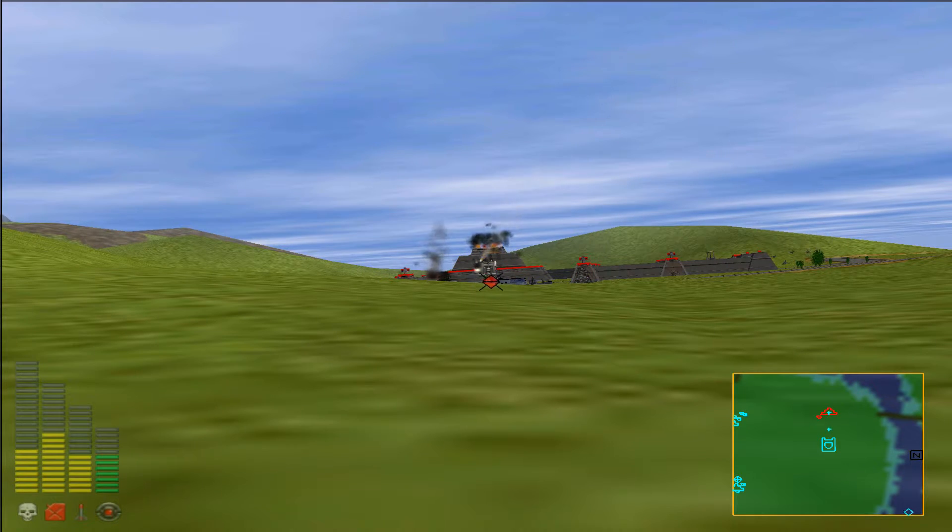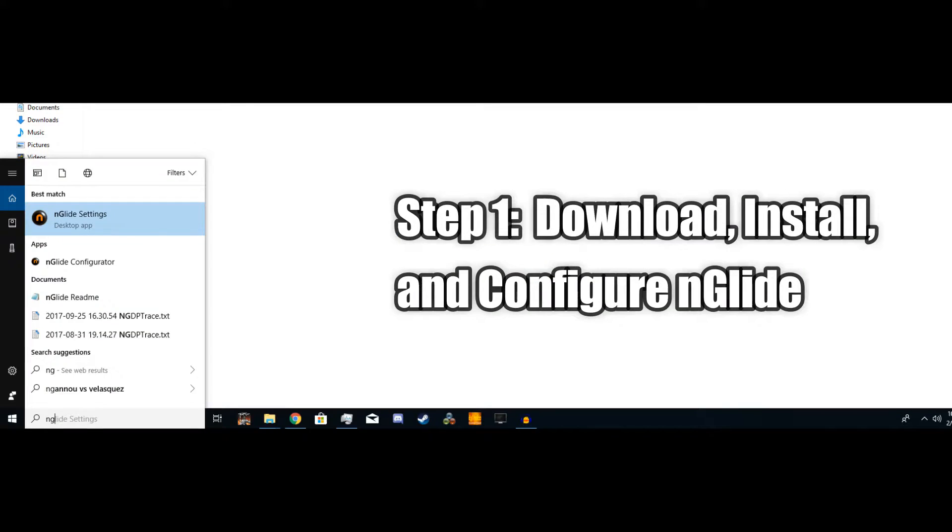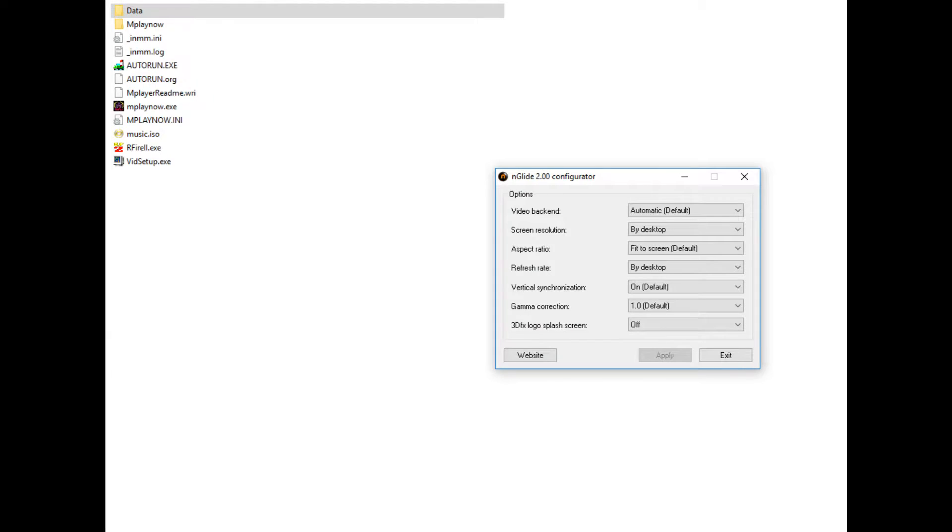Our first step, aside from installing the game itself, is to download and install InGlide. Once that's done, use your search bar to type in InGlide and make sure that the settings are configured in the manner that you see here.